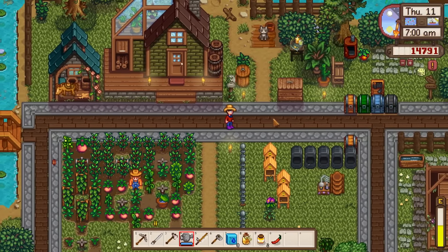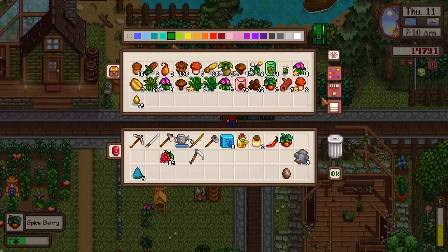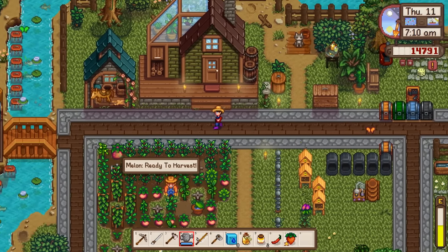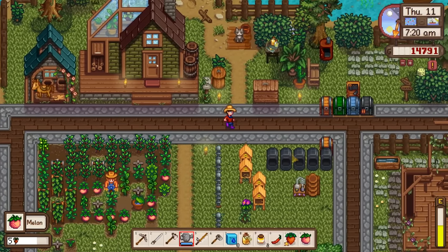We need to come up with an emergency luau item. It's probably not going to get us the best result, but at least a good result. A gold strawberry is probably our best bet. We have one melon - if it's gold quality. Nope, it's a regular melon, so no can do.